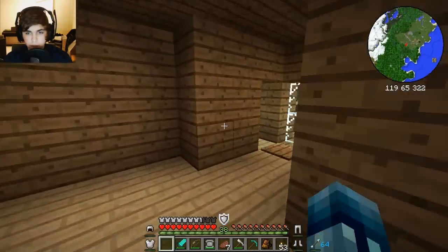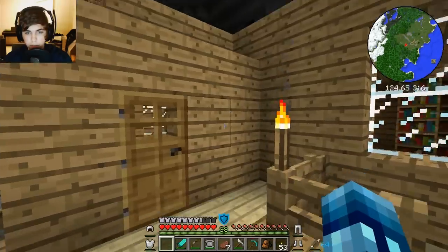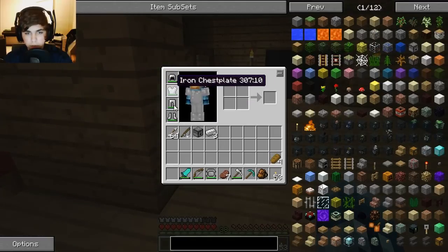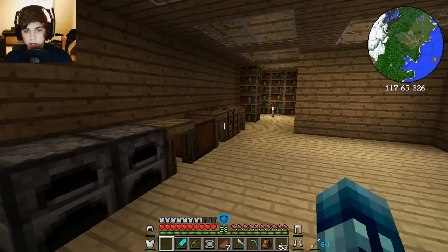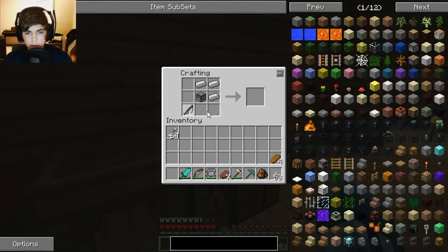Let's make some diamond armor so that way we can go over to the castle at some point, so we can feel real safe. I did make myself new armor. I made a diamond pickaxe and got rid of the iron. I think we're ready to go except I want to craft one new thing that will be very useful to us. Yeah, there we go.